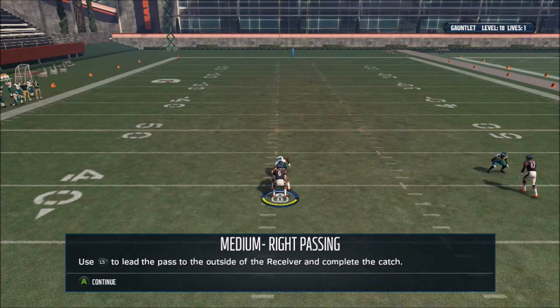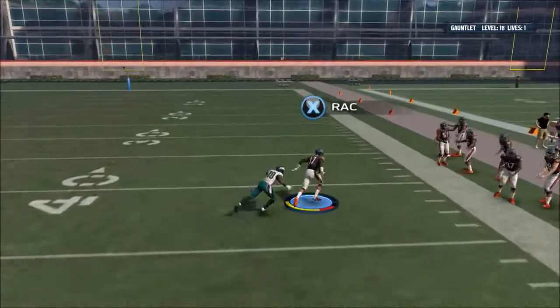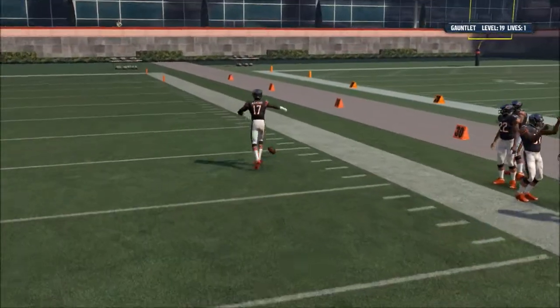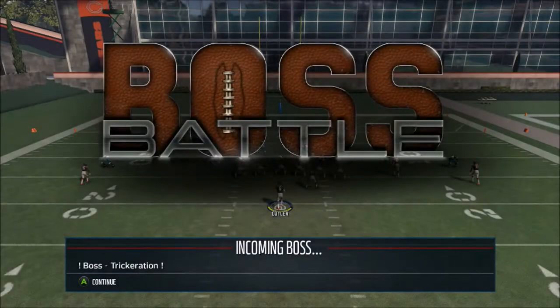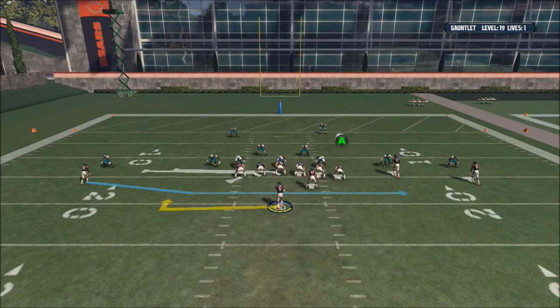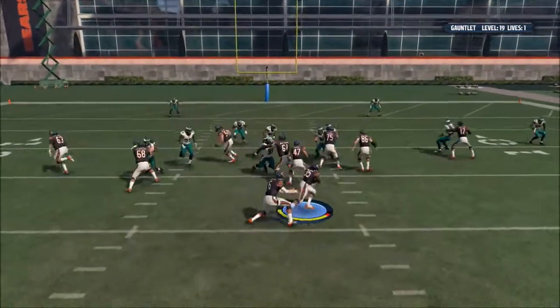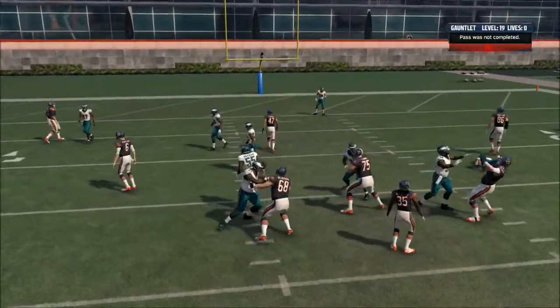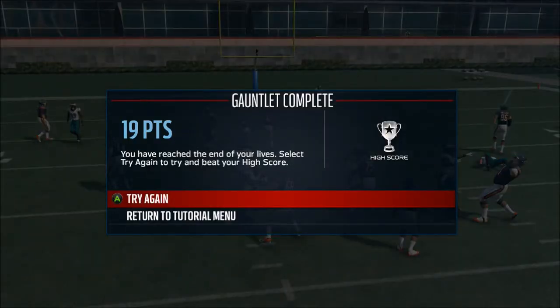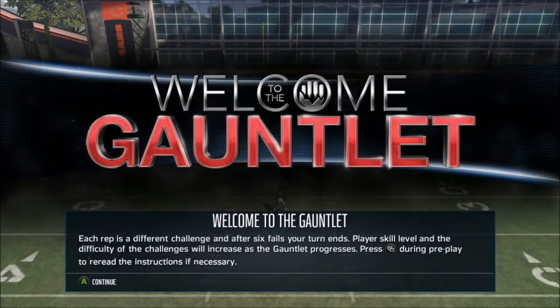Round 19 going into here — or level 18 actually. Lead the pass to the outside receiver and complete the catch. There we go. And that would have been a touchdown too because he missed a tackle. Oh, boss trickeration, throwback to the QB sneaks. Really? We have Jay Cutler, dude. What button is Cutler? Cutler, what are you doing? Oh my God. All right, we're going to do this one more time. We got this. That one was freaking stupid. Look, we have Jay Cutler at QB — what are we supposed to do?